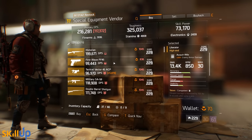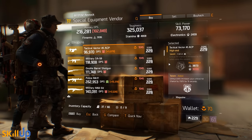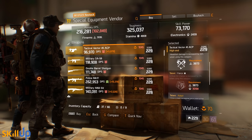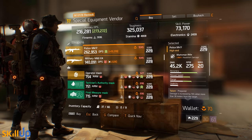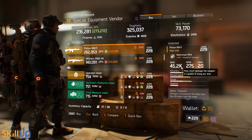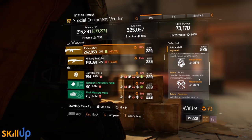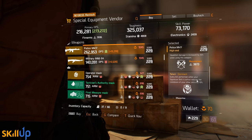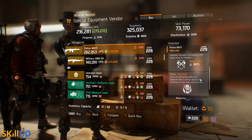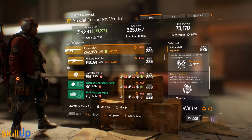Downstairs in the terminal, the special equipment vendor has a huge haul. There's a Tactical Vector 45 ACP with Brutal, Fierce, and Adept — you'd roll away Adept. The Vector just isn't what it used to be, but for those who really like SMGs it's a good one. More importantly, look at this Police MK17 — one of the SCAR-H marksman rifle variants, now one of the strongest PvE weapons in the game. It rolls with Prepared, which is perfect for long-range use, and Brutal, which is great since marksman rifles are all about headshot damage.